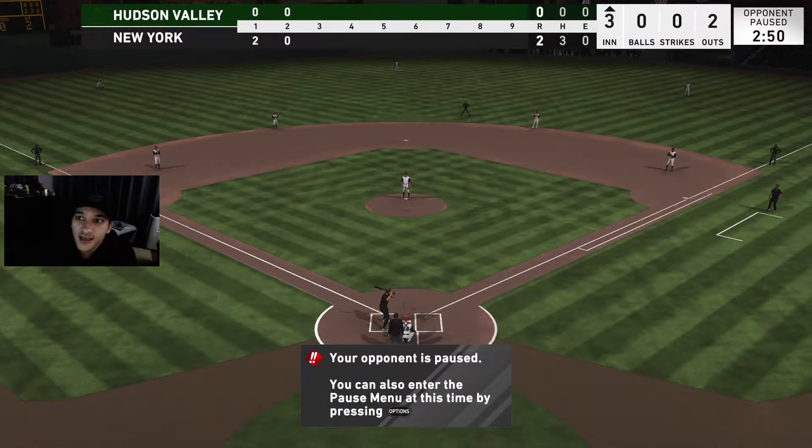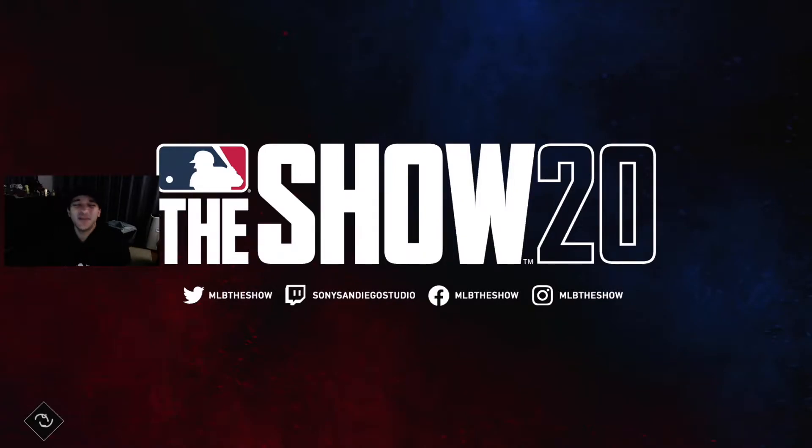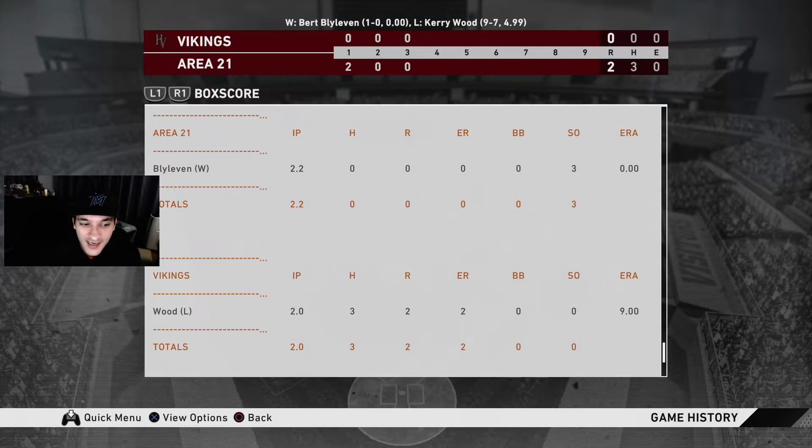He's gonna quit, isn't he? What am I supposed to do with this gameplay? I already used Blyleven and I don't even want to play another game. I hate games like this because it's just a waste of time. In this short three-inning game, Aparicio did what I wanted - got on base via a bunt, scored a run off it because Cargo hit a two-run shot. Luke Roy got a base hit too but the opponent was just letting the CPU pitch.